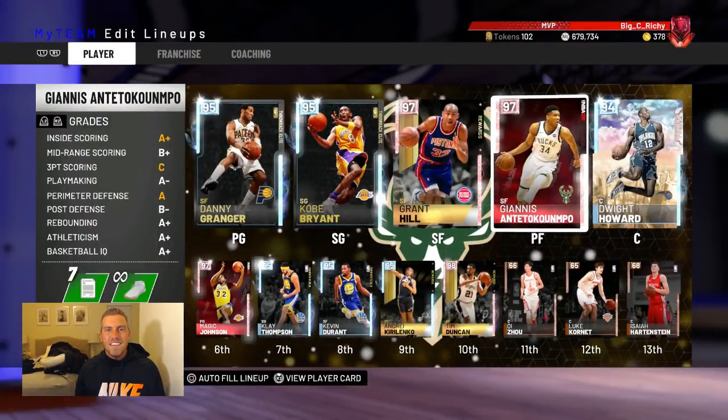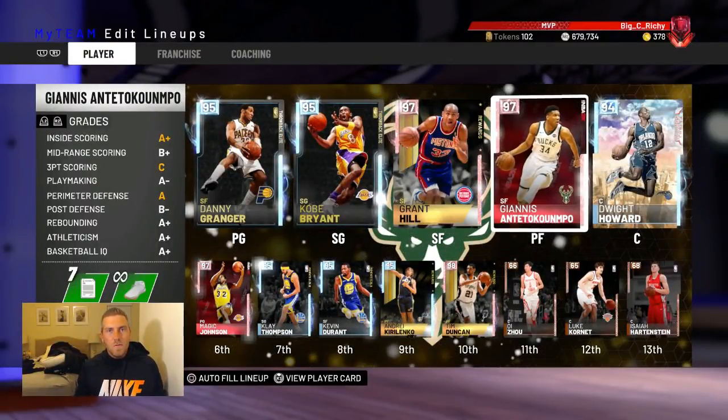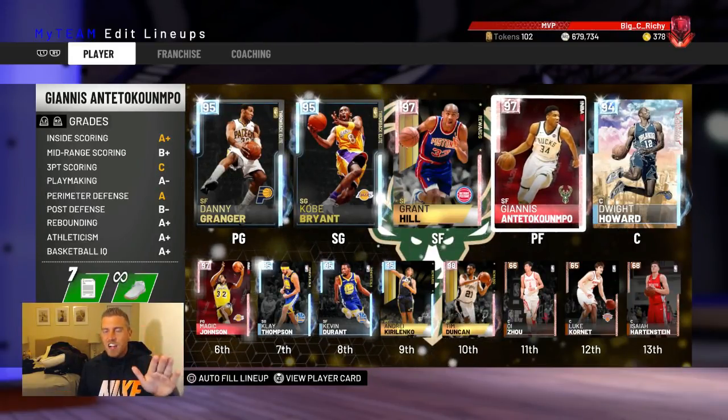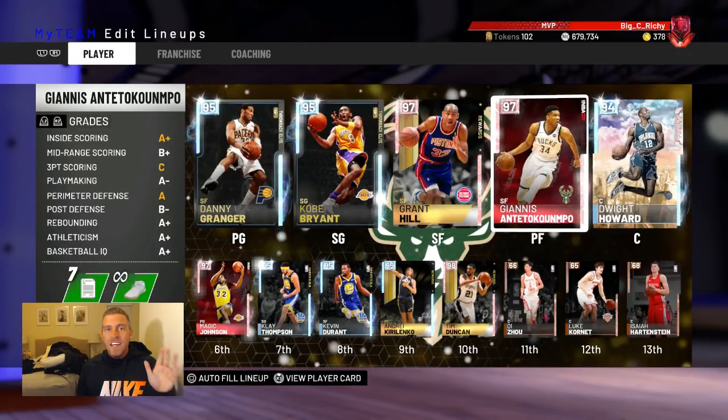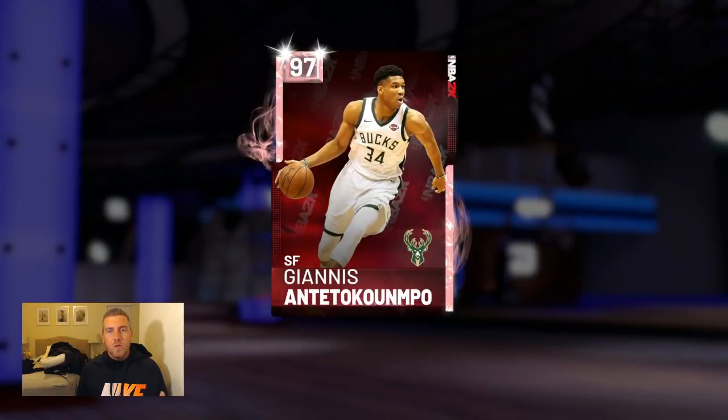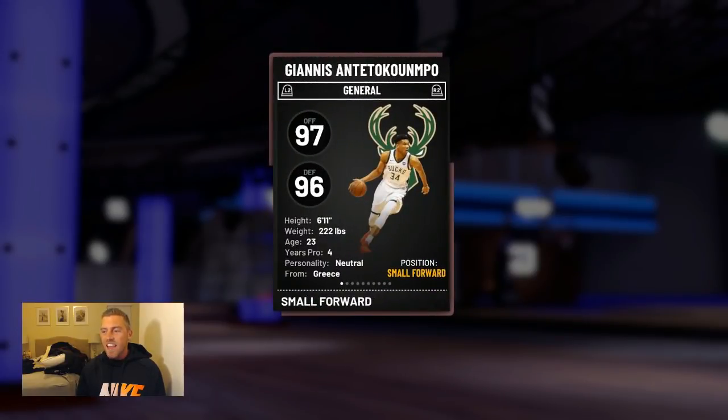Hey, what's going on guys, welcome back to NBA 2K19. Today is the day of Cheddar — we get one of the cheesiest cards, and probably the earliest we've ever gotten a card like this. It's not quite the same as the pink diamond of last year, but to get a card this early is definitely Cheddar. Who are we talking about? Boom — 97 overall Giannis Antetokounmpo, the Greek Freak. This card is ultimately cheesy.